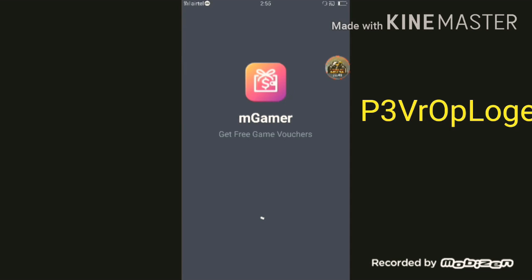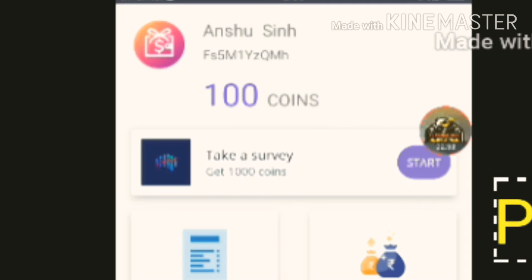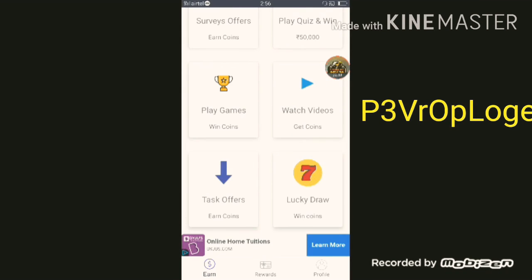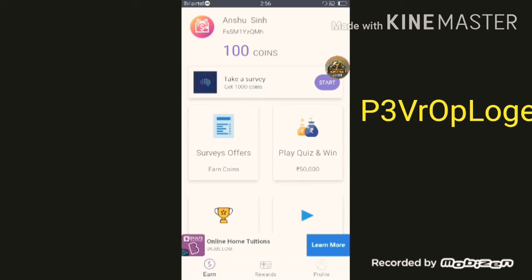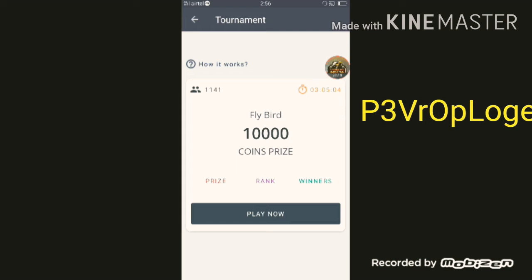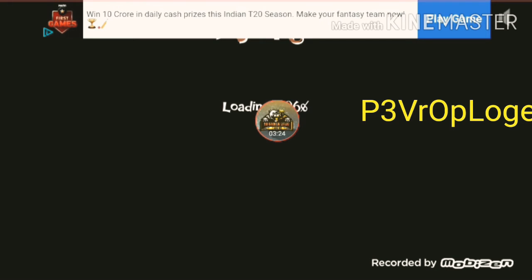Here you can see 'get free vouchers.' You will already have 100 coins, so you will not need more. Here you can see the input code section. You have to go to play games, play a small game, and earn a little money — I need to earn 50 rupees.